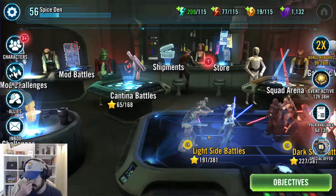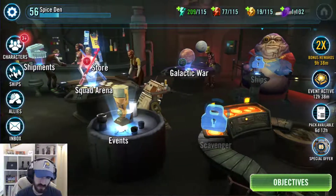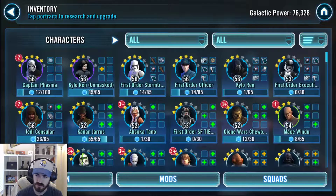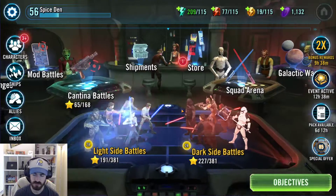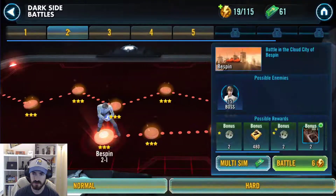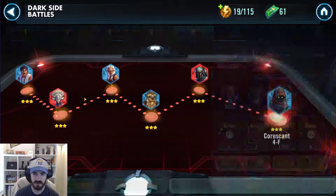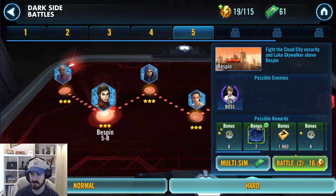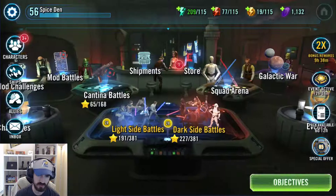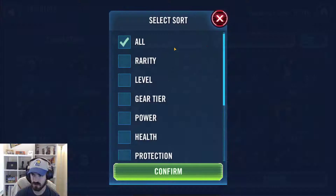Today was a double drop day for both light side, dark side, and fleet battles. I got a decent amount of shards for First Order Stormtrooper and I'll probably hit a refresh on him later today. I also threw six attempts on Bastilla and got zero shards. I want her as a Jedi lead going forward, but that did not go very well.